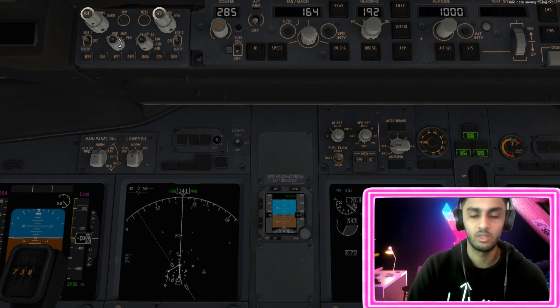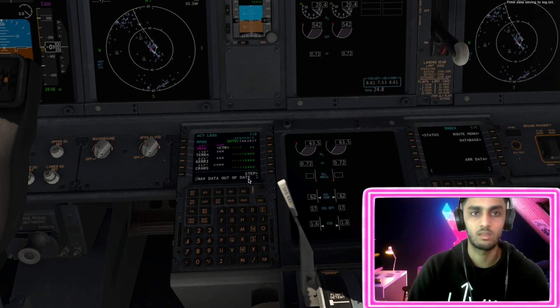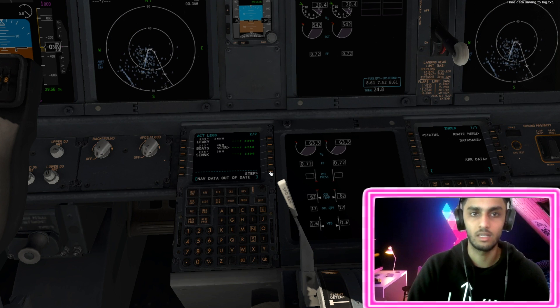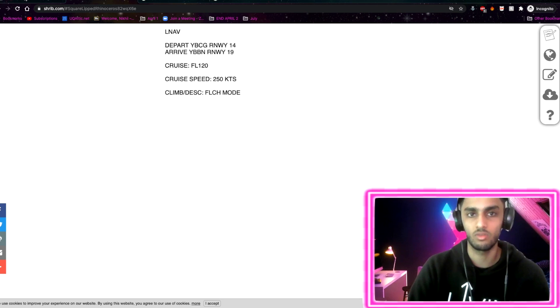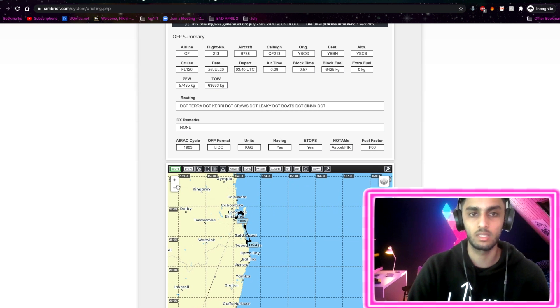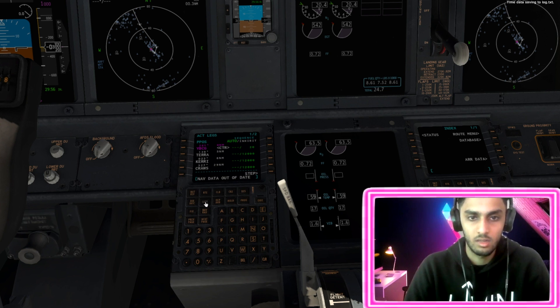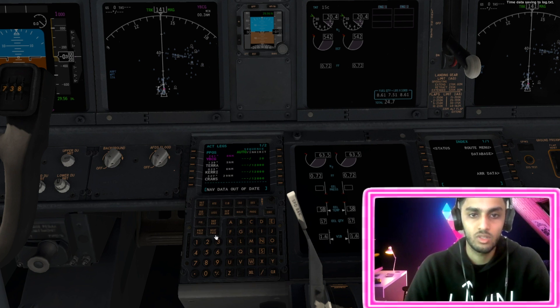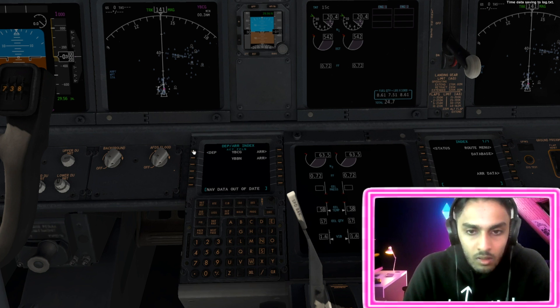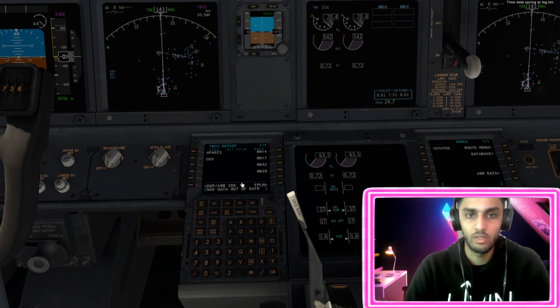We can actually see it on the multi-screen display. If we switch over to plan mode and change the distance a little bit, and go to the legs, we can step through this flight plan - heading down to the south of the Gold Coast, back up to Brisbane, and then into runway 19. So we bring back our map, always keep this here, and double-check our waypoints. We can check all our waypoints to confirm they correspond to what we planned.